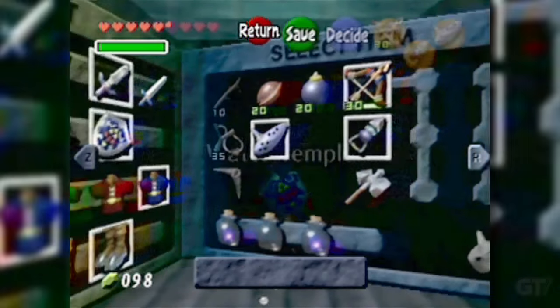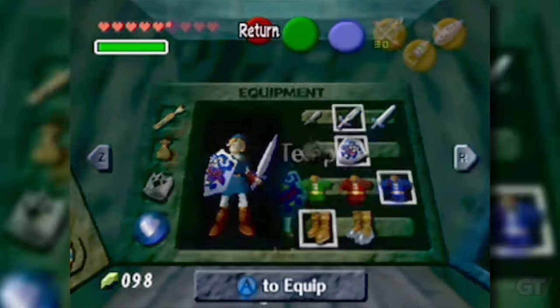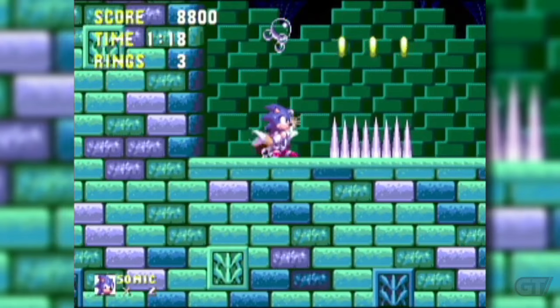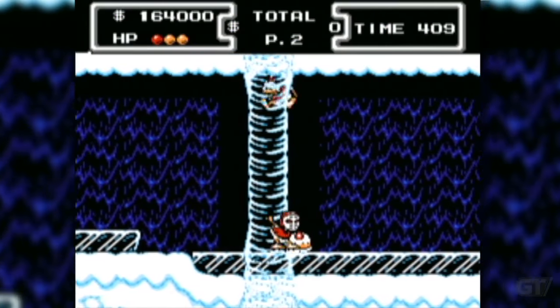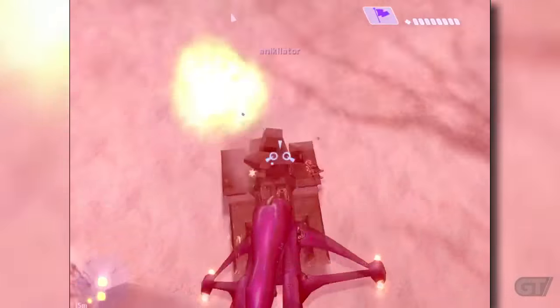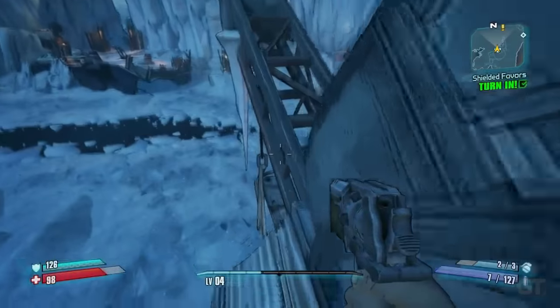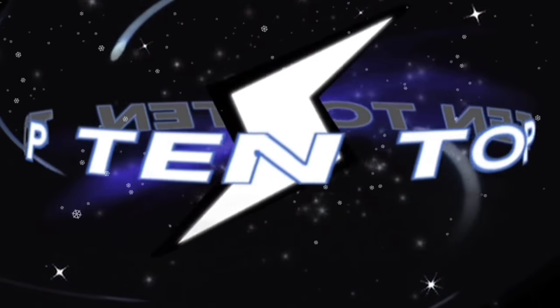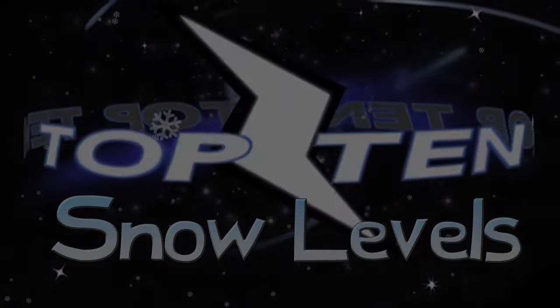There's just something about levels involving water that makes many a gamer go 'ugh.' We've actually given you the 10 worst. But once the winter months roll in and that water turns to solid form, you've got yourself an entirely new, somewhat more tolerable trope of video game design, commonly referred to as the snow level. The 10 you see here, despite their chilly appearances, actually warm our hearts. I'm Nervous Nick for ScrewAttack's Top 10 Snow Levels.